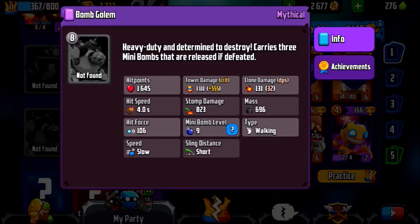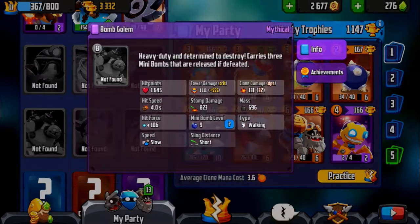Hello and welcome. In this video I'm going to be showing you how to counter the bomb golem. It's this beast right here on the screen. It has 1111 tower damage if it gets in, plus another 600 almost if it's critical.